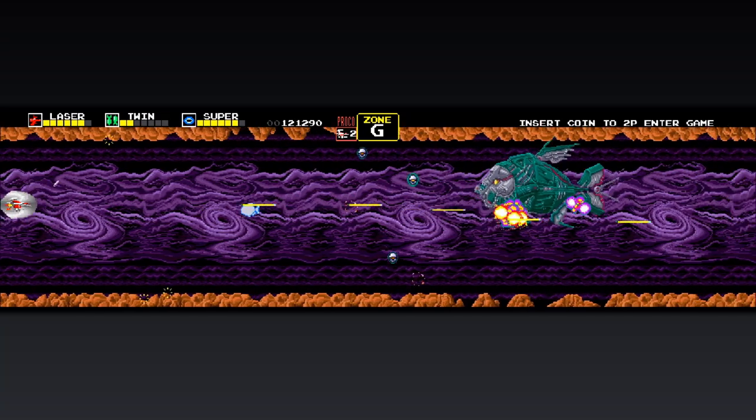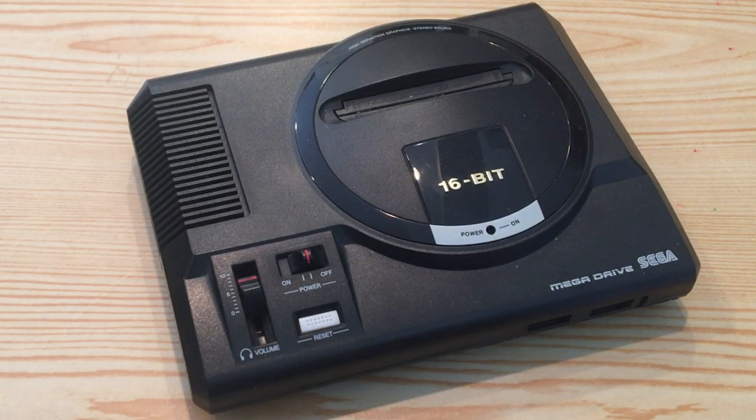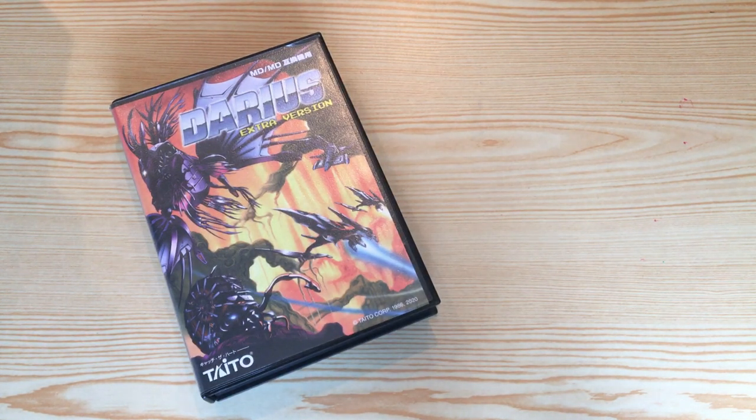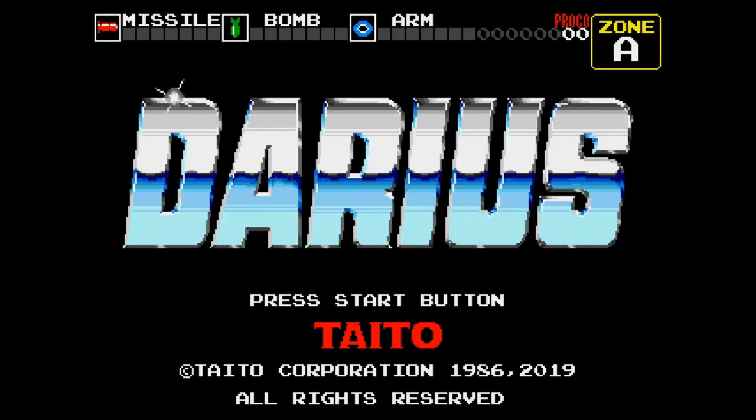The original just didn't age quite as well as later entries in the series. But the version that came out for the Mega Drive and Genesis Mini was released in 2019, and it even has a physical release. So is this the ultimate version of Taito's original Darius? Let's find out.